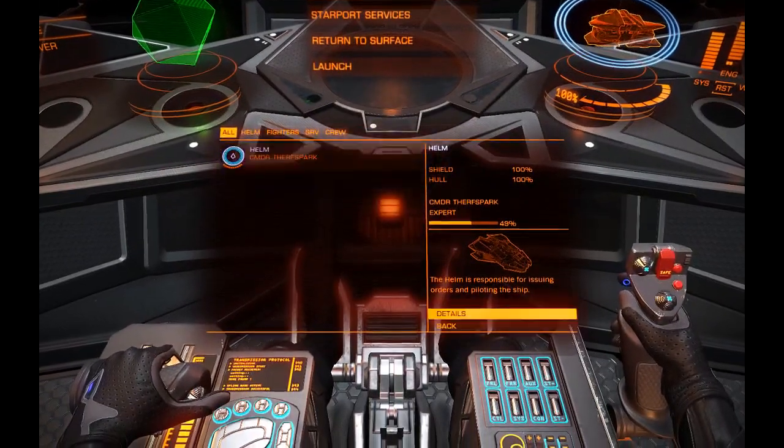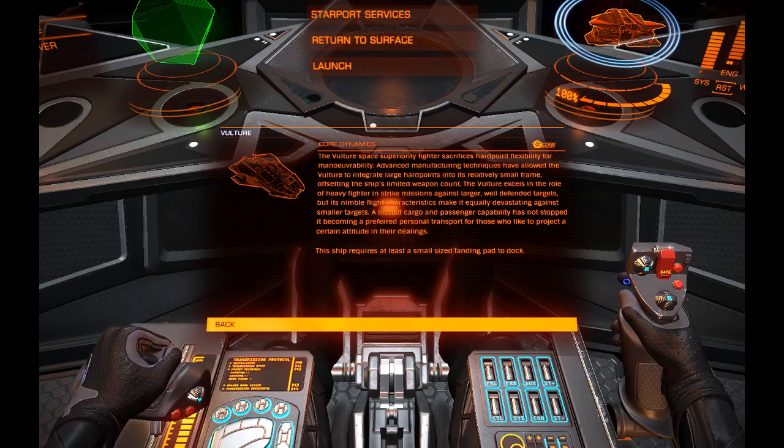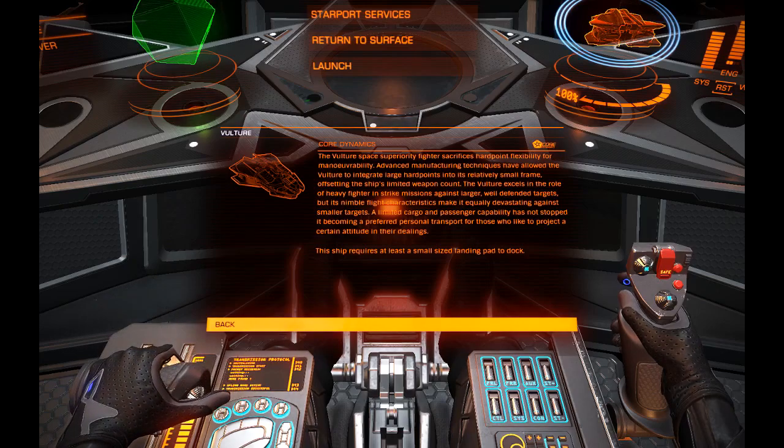The Vulture is a space security fighter that sacrifices hard point flexibility for maneuverability. Advanced manufacturing techniques have allowed the Vulture to integrate large hard points into a relatively small frame, offsetting the ship's limited weapon count. The Vulture excels in heavy fighter and strike missions against larger, well-defended targets, but its nimble flight characteristics make it equally devastating against smaller targets. Limited cargo and passenger capability has not stopped it becoming a preferred personal transport for those who like to project a certain attitude in their dealings.